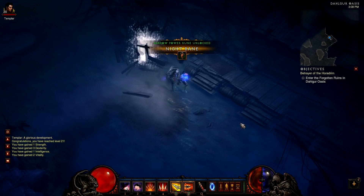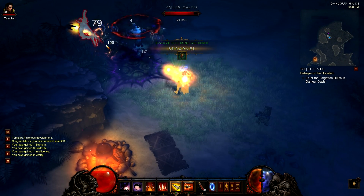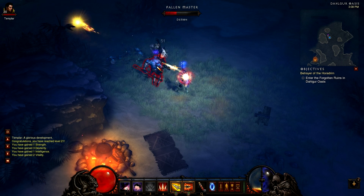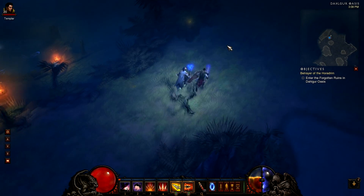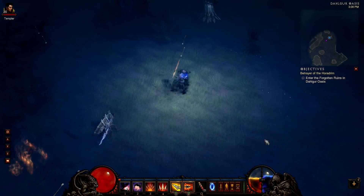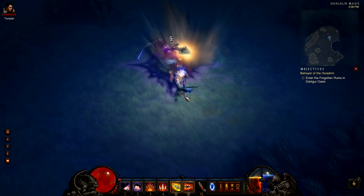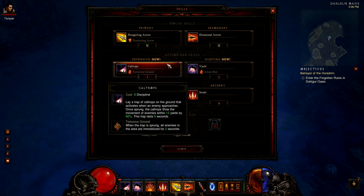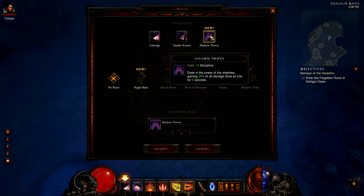New active skill unlocked, plus new runes: Night Bane and Shadow Power rune. A lot of skills unlocked. Let's take down the remaining mobs before checking the new skills. Some strange mobs here too. Okay, final mobs down — now let's check the skills.